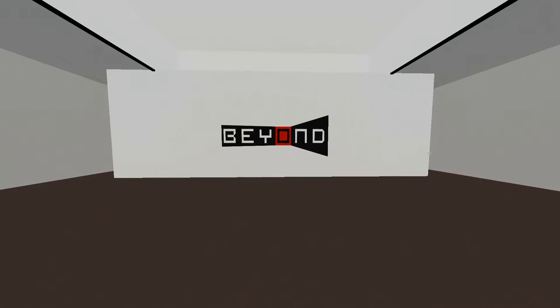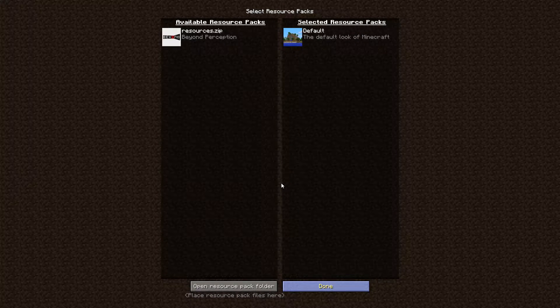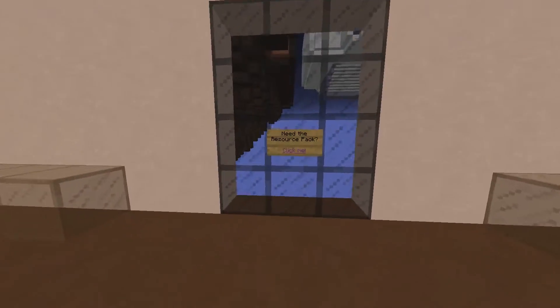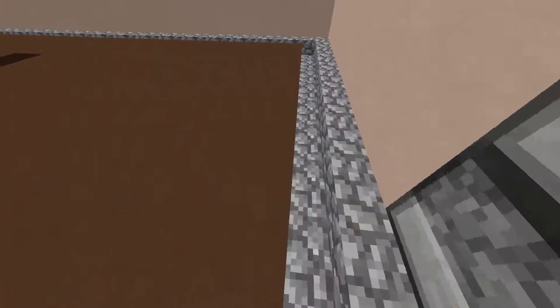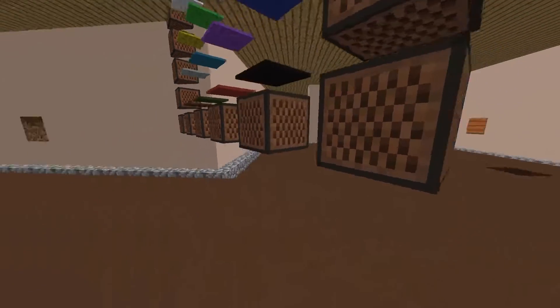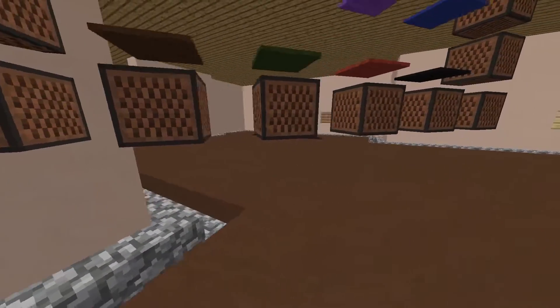I wanted to try this map without the texture pack - I want to see what it looks like. It is very different already. They must have started running out of blocks and had to use these sorts of things to get the designs. They wanted music blocks and cloth - you can make these things diagonal, it must be like armor stands or something.